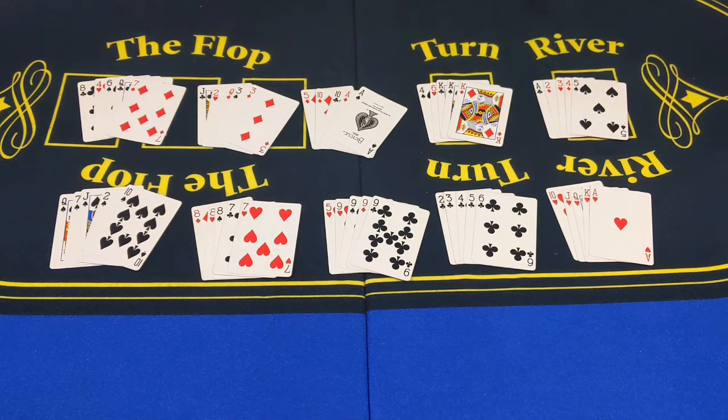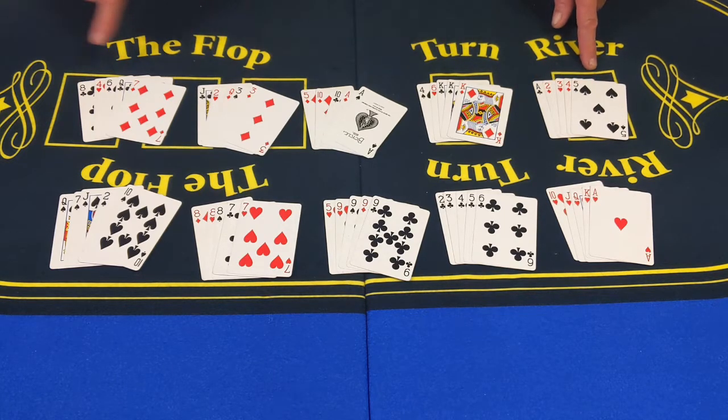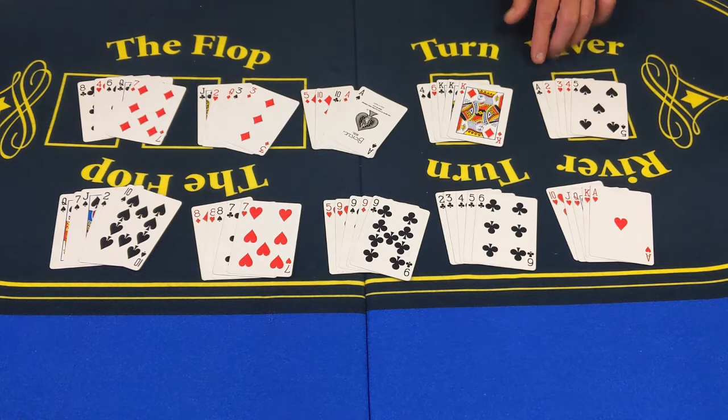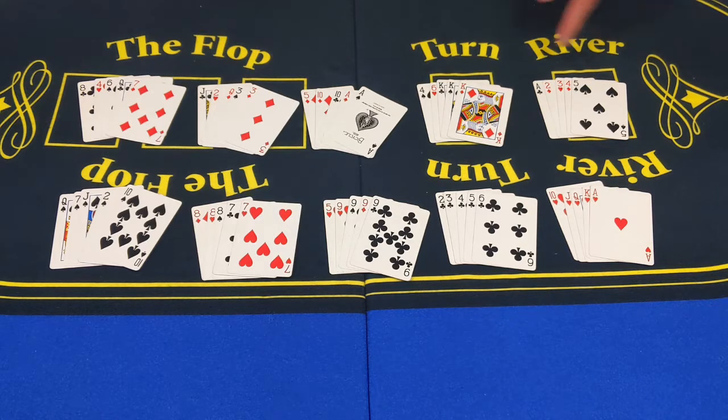Here's a nice one — this is called a straight. We have ace, two, three, four, five. Remember, ace can be low or high, and I'll show you an instance where it's high in a minute. This is a straight, and it beats all of those hands. A straight is all five cards in order, but different suits are allowed.